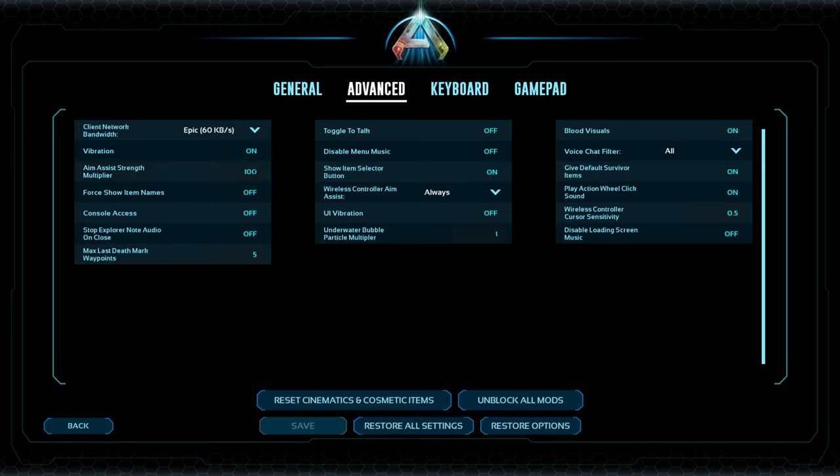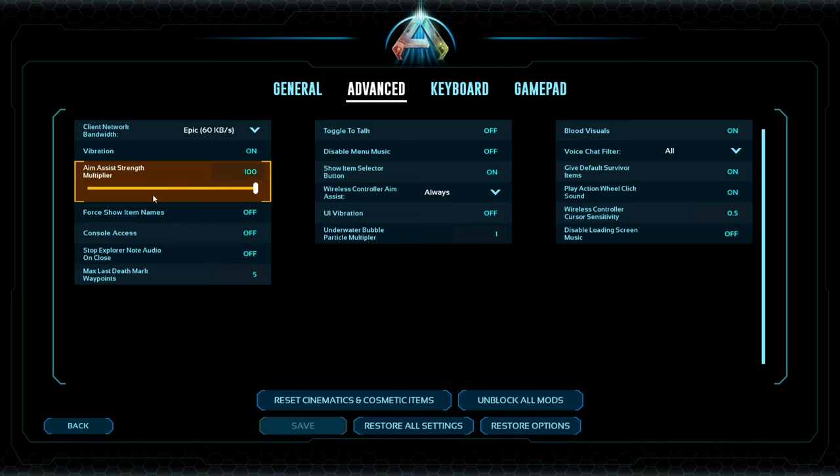I think it comes that way when you turn it on. If you wanted to lower it you can just click on it and take it all the way down to zero. That's your aim assist — I'm pretty sure it comes default this way.